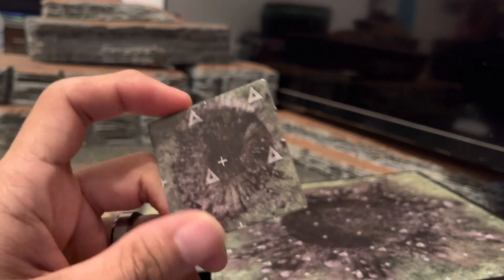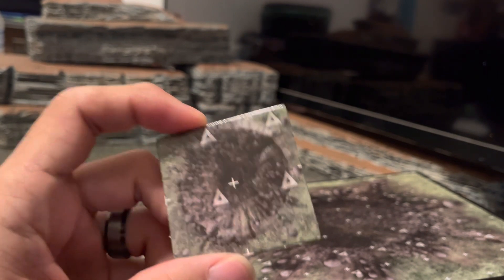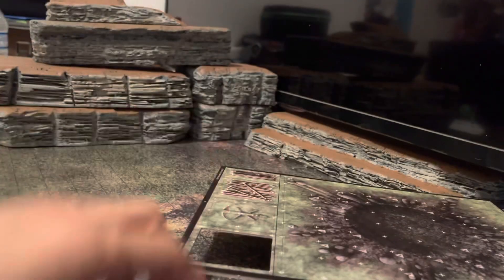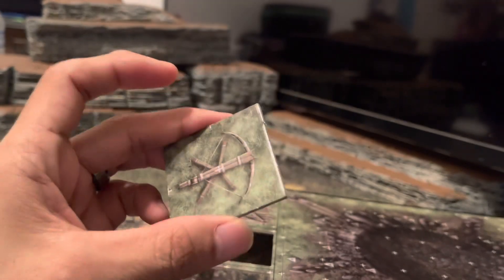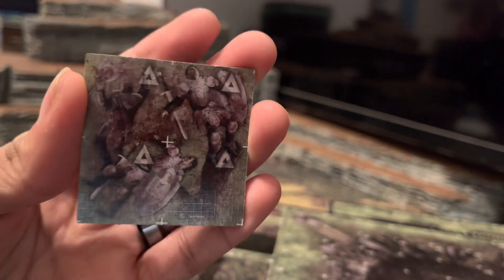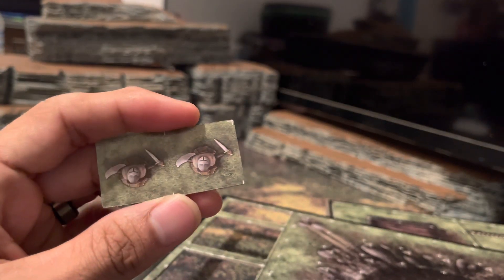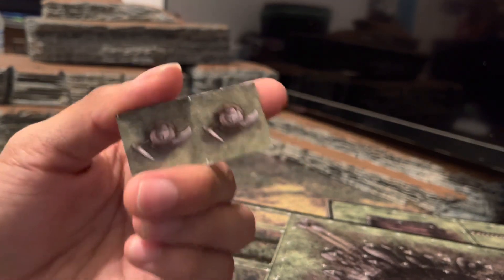The first pieces here - I noticed this on the dungeon pieces too - have a lot of triangles. I think they're supposed to represent hard terrain crossover, so if your players are trying to get through they have to roll disadvantage or something. Could have done without it, but whatever. First piece looks like there are palisade walls and some craters, a little ballista, and a broken ballista - that's cool. Also some logs and what looks like dead people - dead knights, poor bastards.